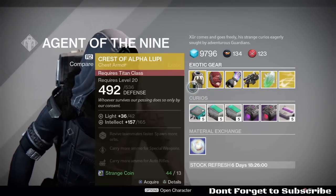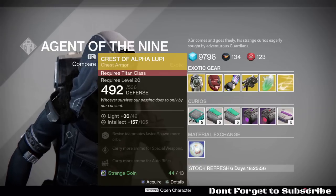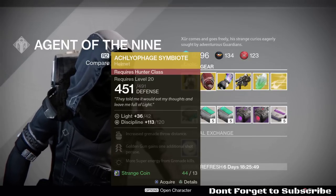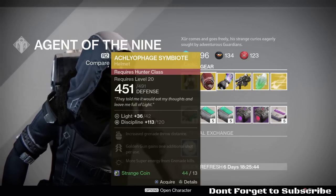So this week, let's see what we got. For the Titan, Crest of Alpha Loopy Chest Armor. For the Hunter, Acleophage Symbiite — I guess that's how you say that, I'm not even going to try. But there you go, Hunters, there's a helmet for you.